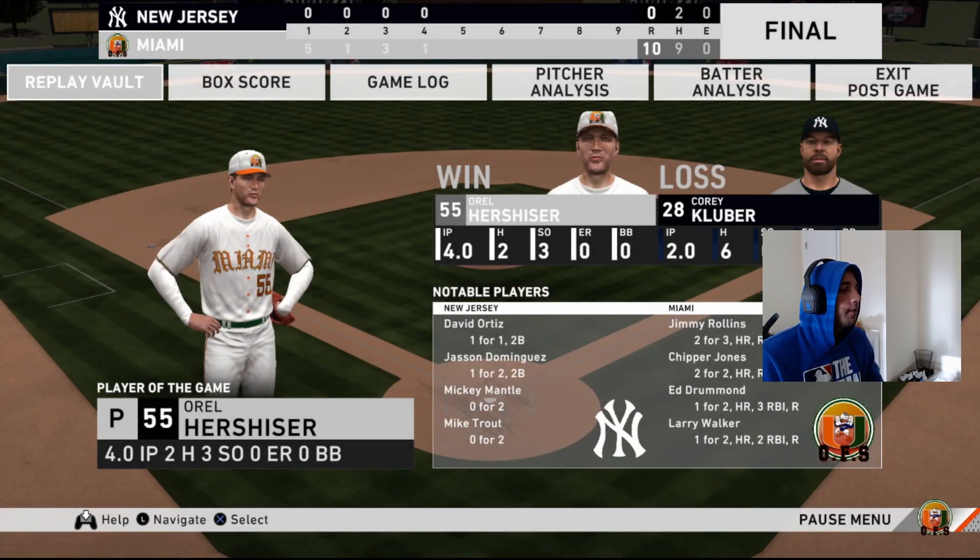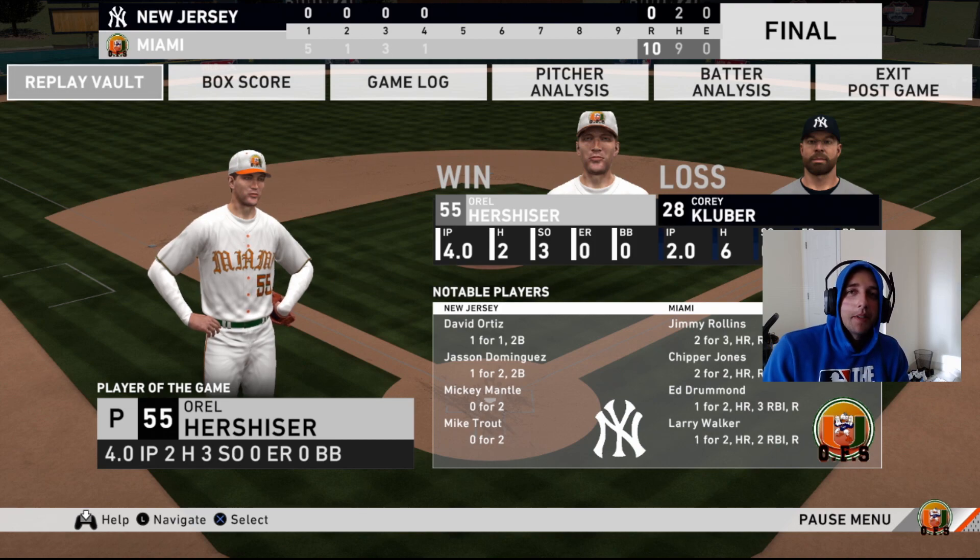We take the 10-0 win in the first game of this ranked season — one and oh, starting off hot with the mercy rule. 10 runs on nine hits. Hershiser went four innings, two hits, three strikeouts — can't ask for more. Jimmy Rollins two for three, Chipper two for two — everybody was just hitting. Great all-around effort, pitching and hitting. Hope you guys enjoyed the video — make sure you hit that subscribe button, we're less than 20 away from 10K. Leave a like, drop questions in the comments, check me out live on Twitch, and check out the new merchandise — links in the description. We're gonna keep this world series run going!